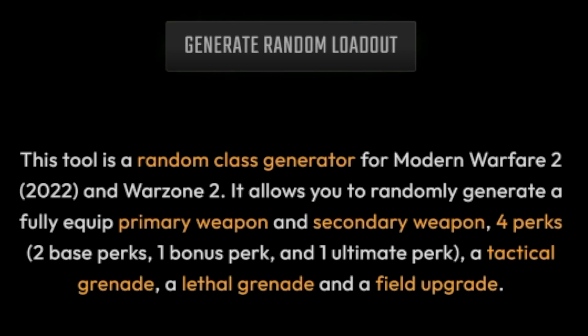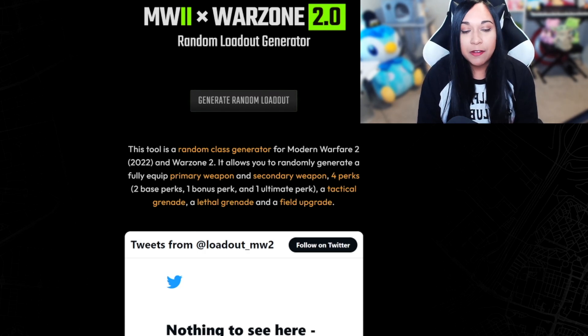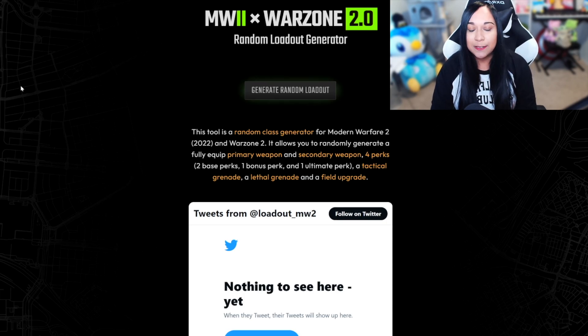It says this tool is a random class generator for Modern Warfare 2. It allows you to randomly generate a fully equipped primary weapon and secondary weapon, 4 perks — 2 base perks, 1 bonus perk, and 1 ultimate perk — a tactical grenade, a lethal grenade, and a field upgrade. Personally I am just going to be focusing on the primary weapon. I don't necessarily care about the secondary or the perks or the tacticals. I just want to see if the primary weapon is any good and how this build performs.